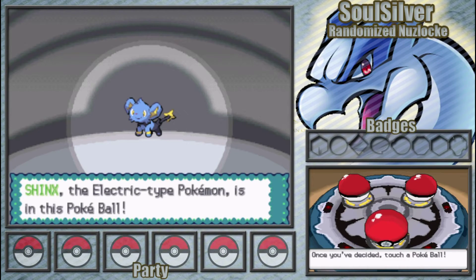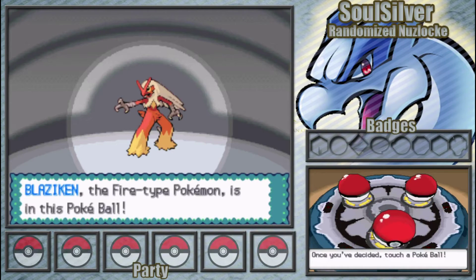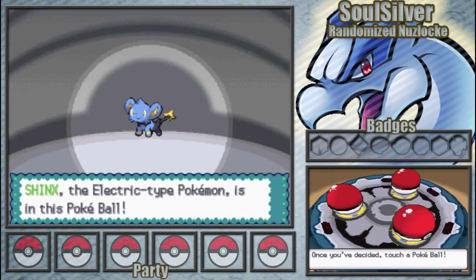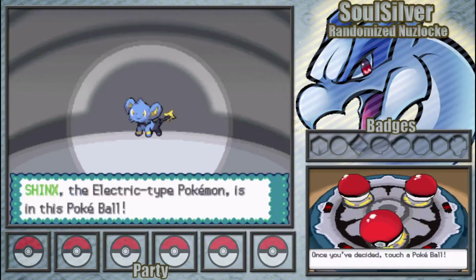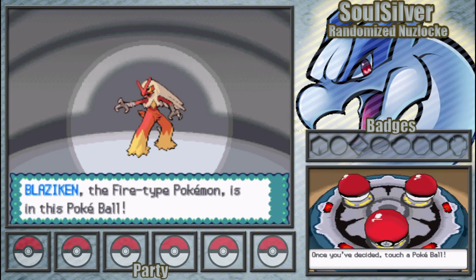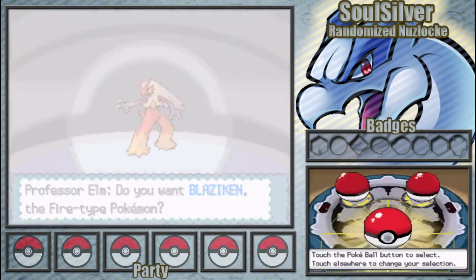I don't want to just go 'oh yeah, I'm going to pick the Blaziken because it's a Blaziken' — but I am going to pick the Blaziken, because I can. It's one of my possible starters and that's what's going to get chosen.